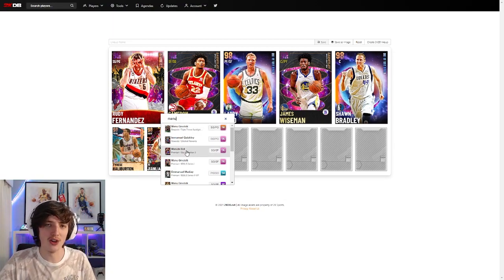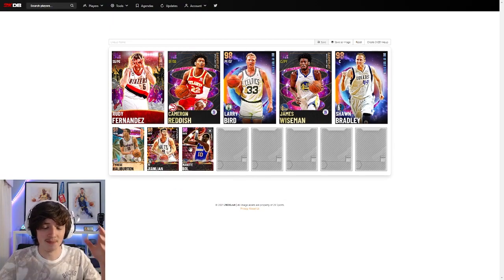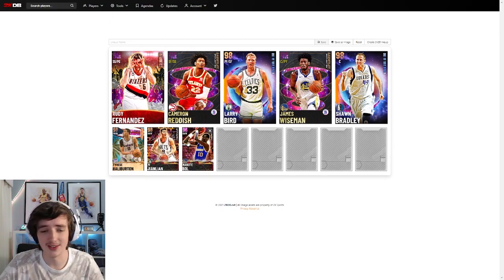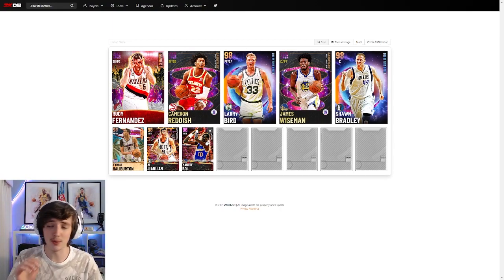The next one is a bit cheesy — Manute Bol at small forward or shooting guard. Worst jump shot in the game personally, but in terms of defense this late in the season he can still compete. He's 7'7" with what I believe is a 7'7" wingspan as well — phenomenal reach. Going for only 6,000 MT. If you're running zone, no one is passing to that top right corner with Manute Bol there. You can log on, open beginner packs, sell Series 3 cards, and grab these very easily.